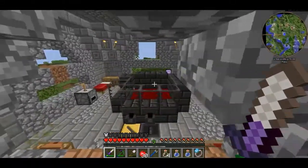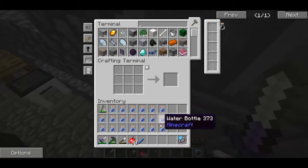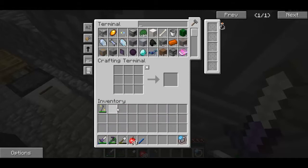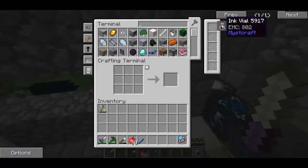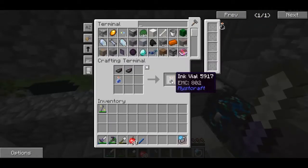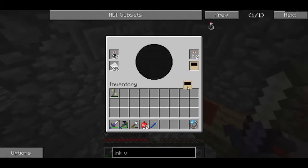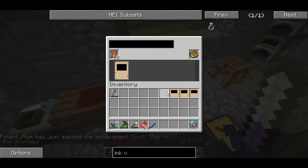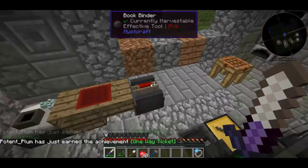There we go. Now let's go back into our home and access our AE system. I'm going to get rid of all my water bottles and craft them into ink vials. Ink vials - there you go, 16. They don't fully stack, they come in stacks of 16. Now I can make some link panels - I'm going to put one in there, another one in there.